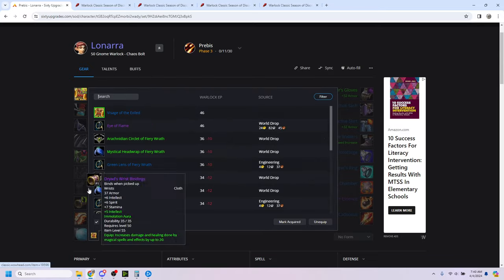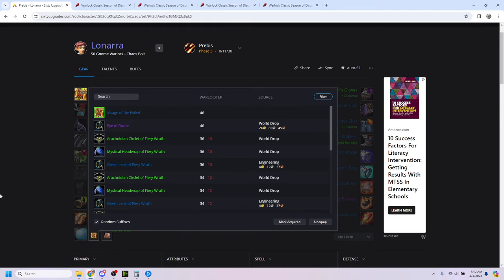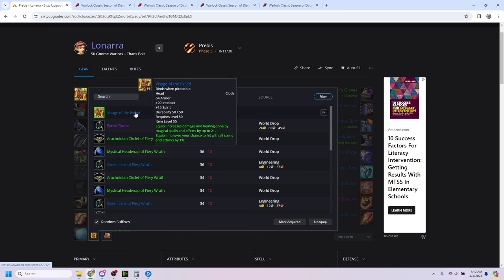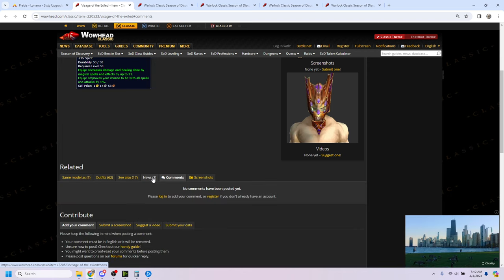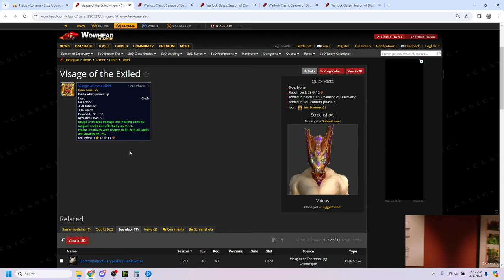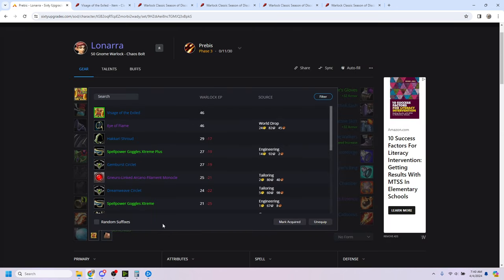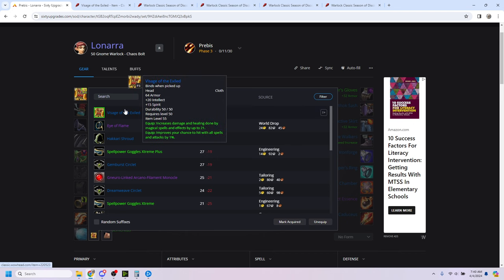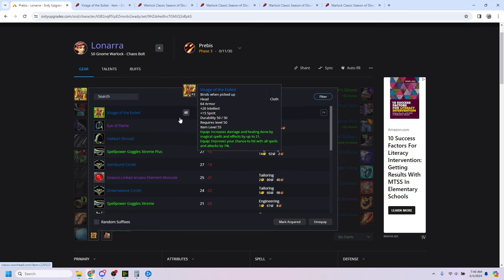For helmets, I'm not going to talk about Eye of the Flame or the BoEs because realistically you're not going to be getting these before you enter the raid. Visage of the Exiled — I initially thought this was going to be from Zul'Farrak, but then I noticed level 50, and I think I got it confused with a Zul'Farrak item. I believe this is actually a Sunken Temple drop, which means it's going to be in many cases your best-in-slot helmet.